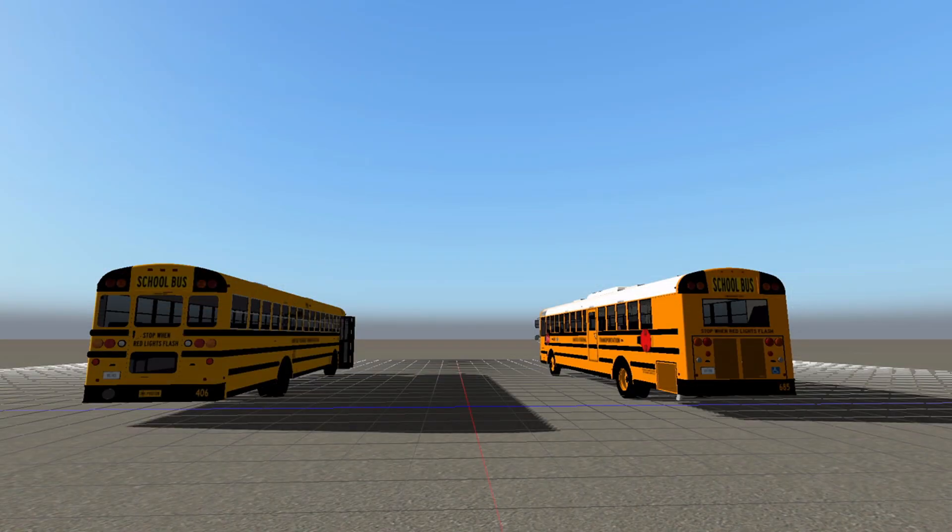So allow me to explain a little bit about the buses. There are 16 FE front engine buses, 3 of which are handicapped, and there are 17 RE rear engine buses, 2 of which are handicapped. I'll have links to Jasper's looks in the description below. Another thing to add is that these two buses come in different packs — one is an FE pack and one is an RE pack.